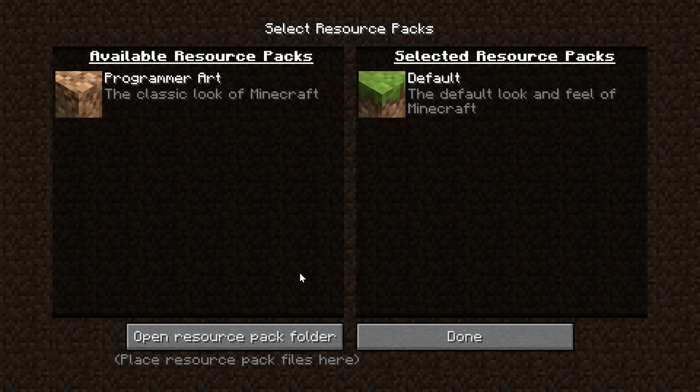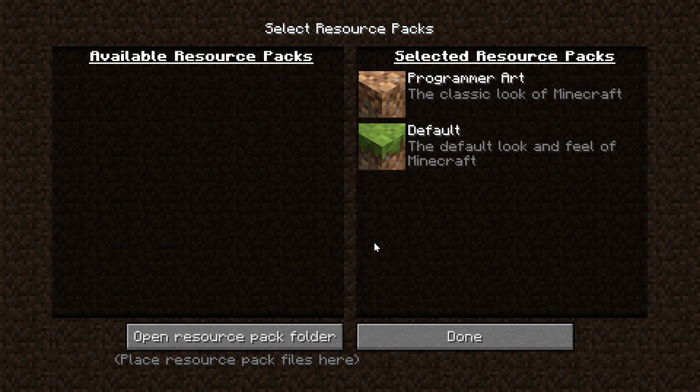Over here in the resource packs, you can select Programmer Art. 'Programmer' refers to when they didn't actually have an in-house artist to create the textures, and with that you can get all of the old textures back. Everything from 1.13 is inside of this Programmer Art pack.